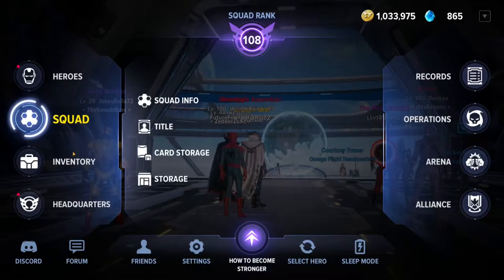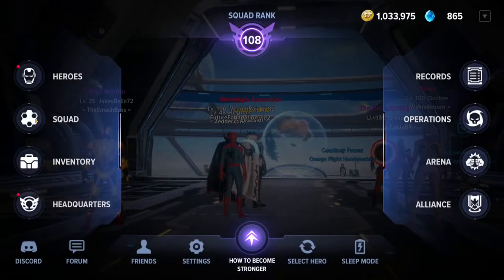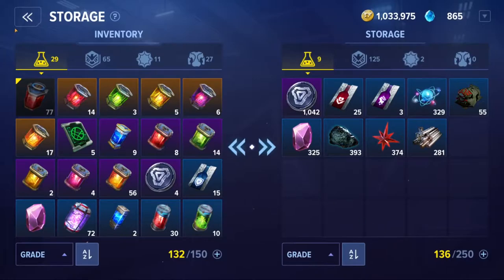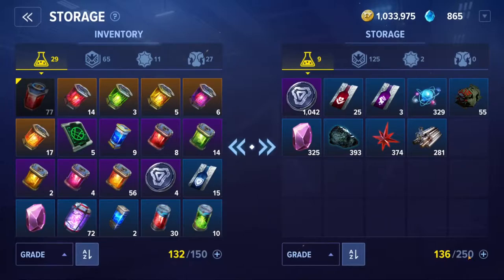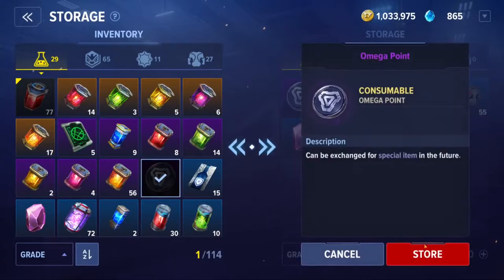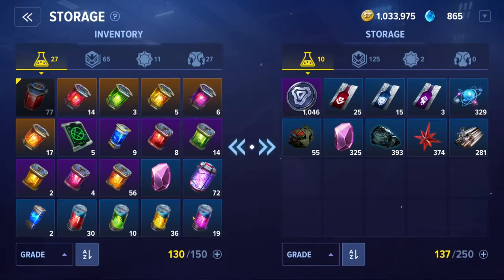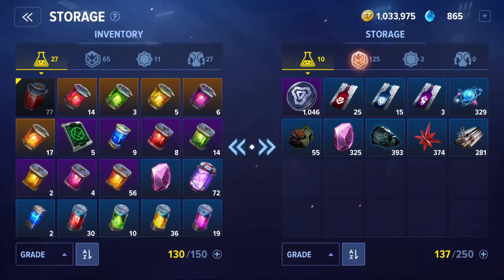The other thing I want to make sure I have is inside my squad storage. Make sure that you level up your storage - if you go to Squad and then Storage, you want to max this out because you're going to constantly be battling with limited inventory space, especially if you're leveling up multiple characters.